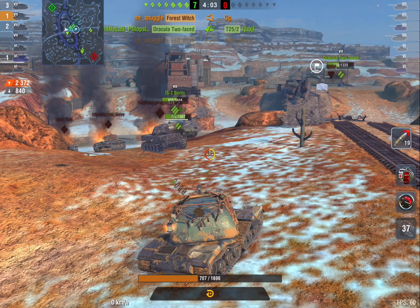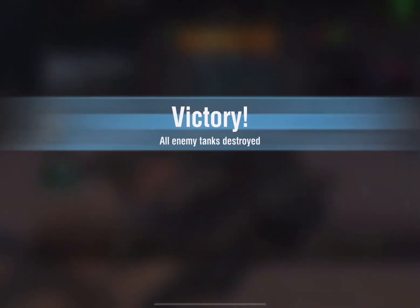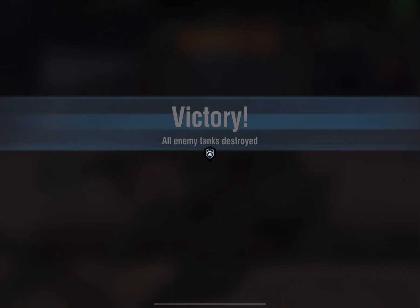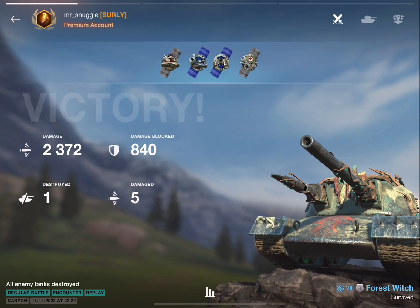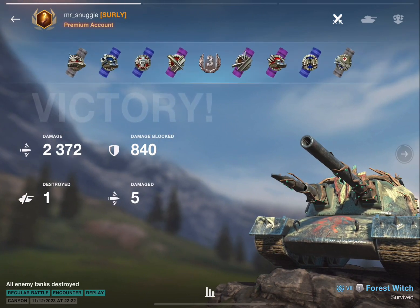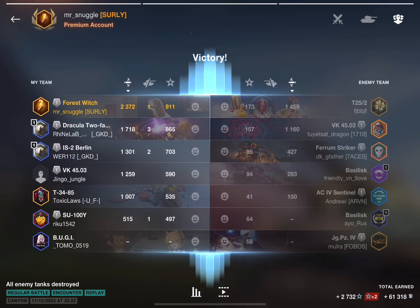Not a bad little game considering I lost almost half my health in the first confrontation. 2,372 damage — a little bit better — and 840 blocked. As you can see, this armor, especially the turret, does work against those lower caliber guns. And the enemy team was not very good. What can I say? Moving on to our third game.